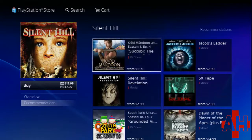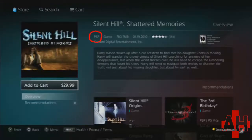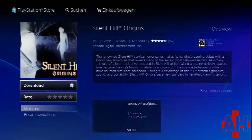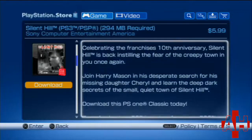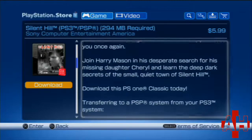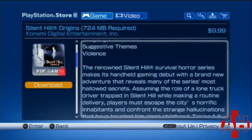Both of the movies have also been available on PSN. Shattered Memories and Origins have been available on and off for PSP, and Silent Hill 1 can be played on PSP and PS3. Its price has also been reduced — it started off at $9.99 and is about six dollars US now.